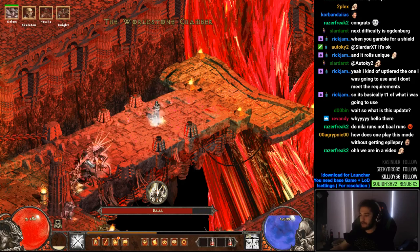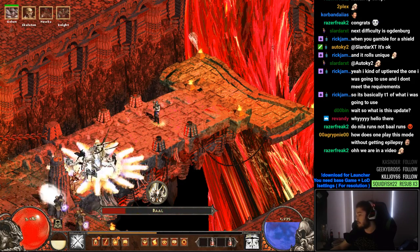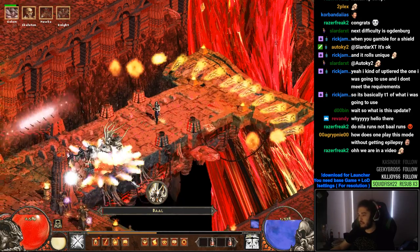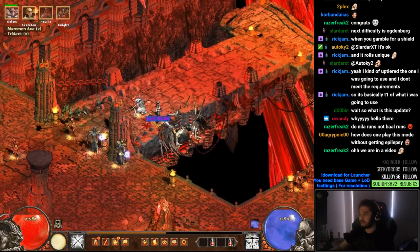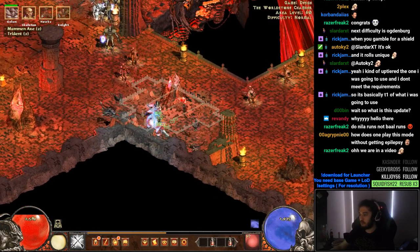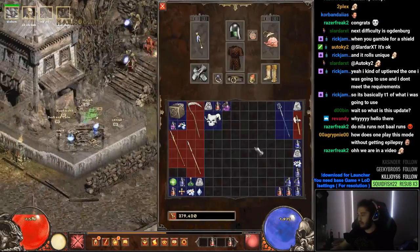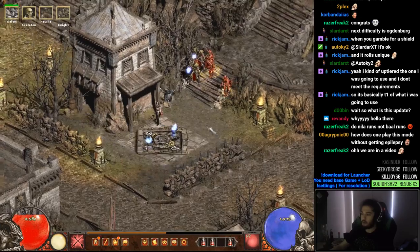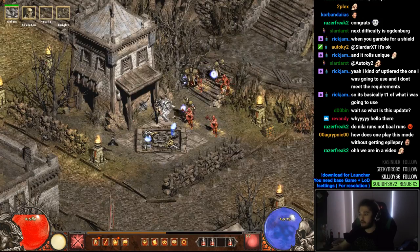This is basically the damage of the birds versus Baal on normal — it's pretty crazy to be honest. It's only normal but it's like pretty much no investment; you just put points into the skill and it's incredibly strong. Also, a quick tip for you guys if you're new and watching — I'm going to give you the bread and butter on how to craft your basic beginner gear since I know a lot of people get stuck.